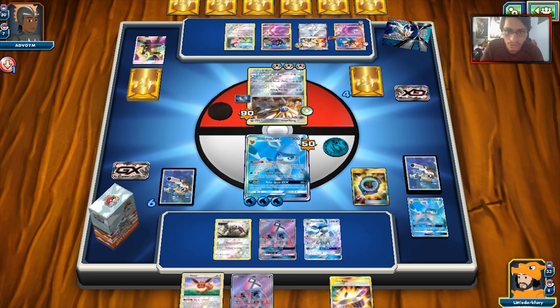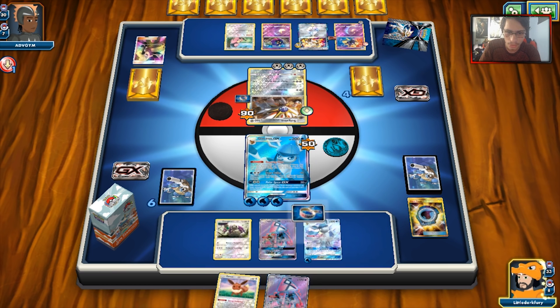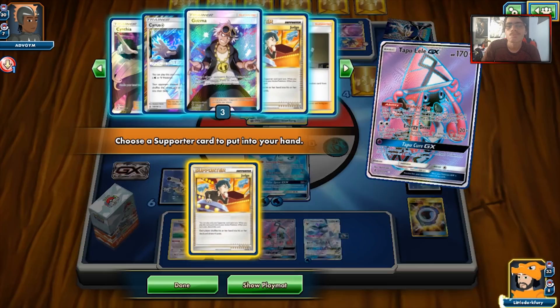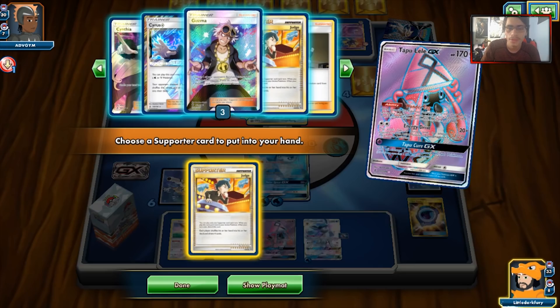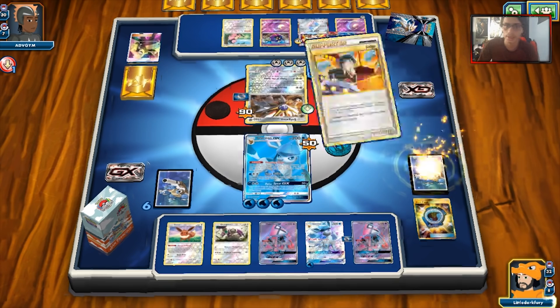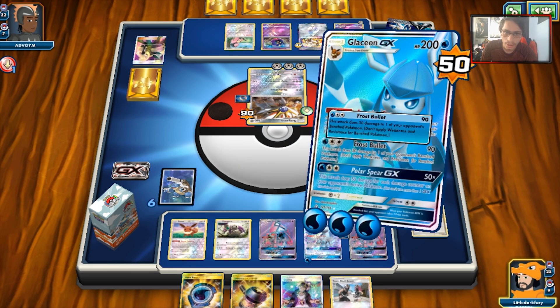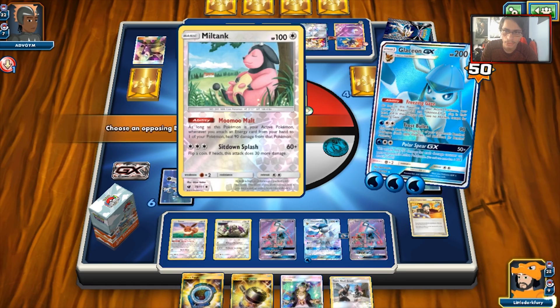I'm only going to play the Choice Band and put Eevee down to thin out the deck. Sycamore would be amazing. I might Judge them — I could also do Cyrus, but they'd only put back Solgaleo and probably Cosmoem, so there's no point. We're going to Judge them. We've got to decrease the odds of them getting Solgaleo — Heavy Ball's not in the format anymore, the only way to do it is with Timer Ball. We got Aqua Patch, Team Skull Grunt, Guzma — we're getting some good things now. We'll Frost Bullet knock him out. I might as well hit the Miltank — he's probably going to bring it up.